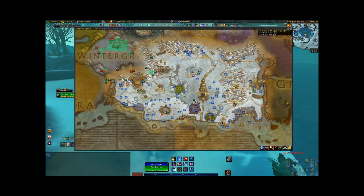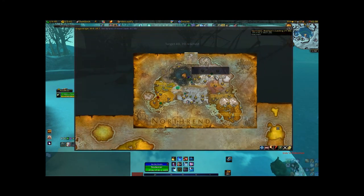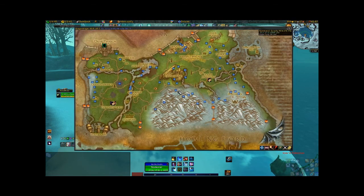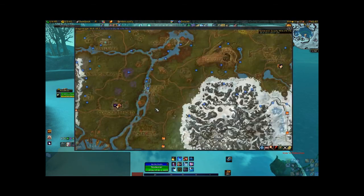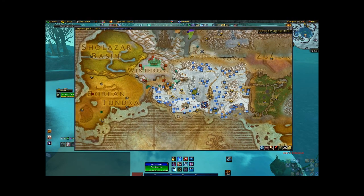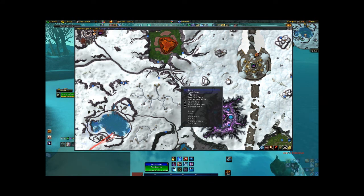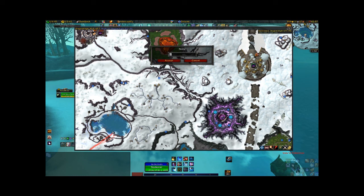Another thing you can do: go to your map and if you find a drop somewhere or just something of interest, you can right-click it and go to Add Note. Type the name of the note and there you go — you have little notes on the map. It'll help you keep track of different things.